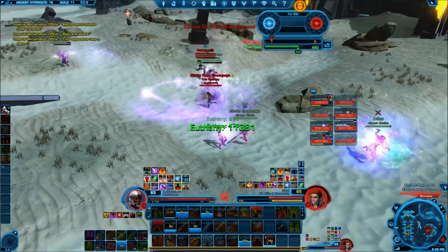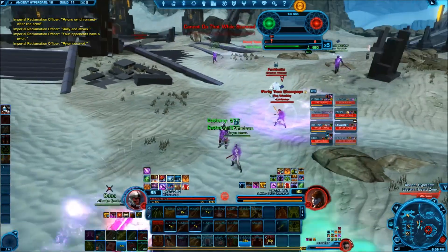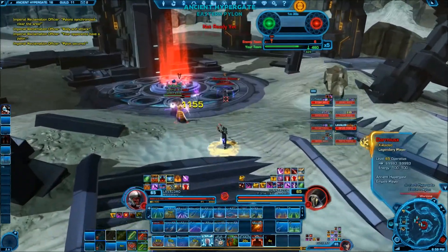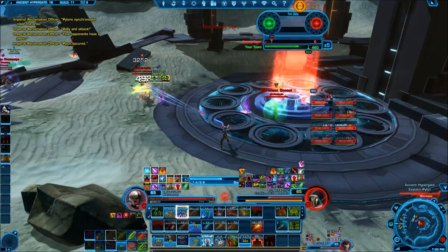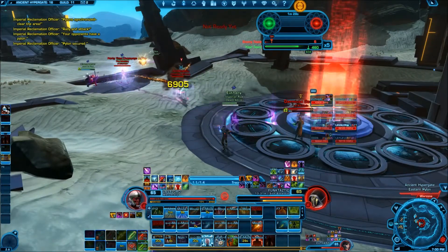Unfortunate stun here. But when you're stunned make sure you're swiveling your camera so you can get your next target right away. Rocket out, and hydraulic override so I can get right on the pylon. Netted the assassin because they're very dangerous if they can get around a target. And then getting some new DPS on — no one's really attacking me right now which is great.